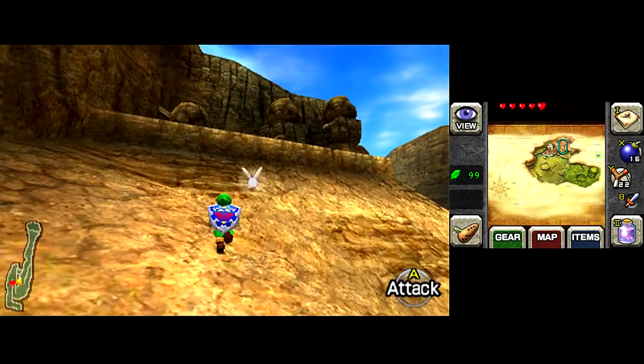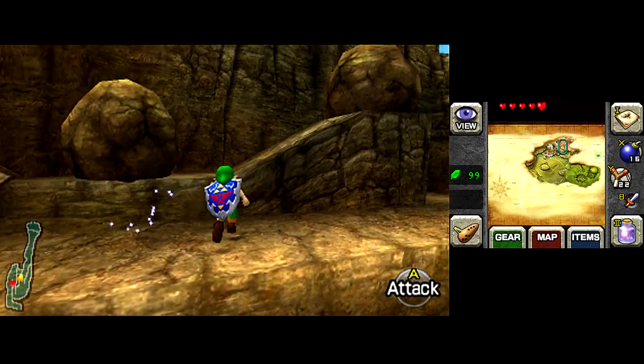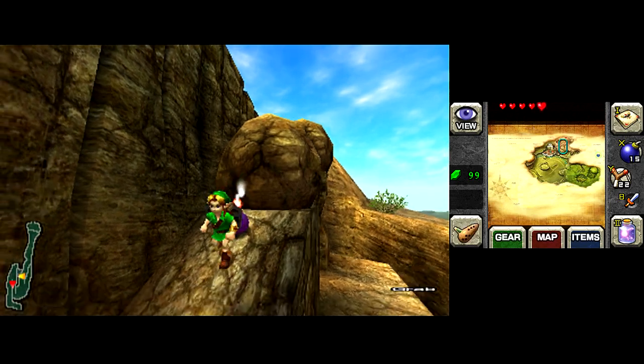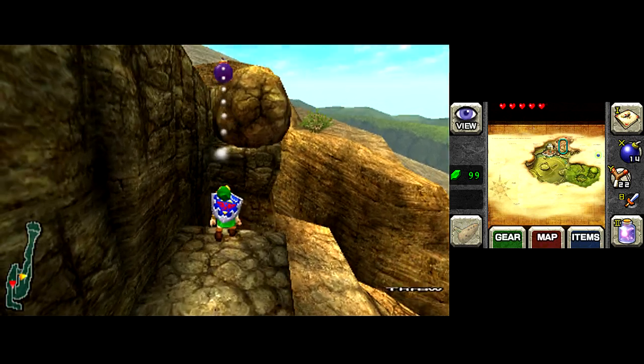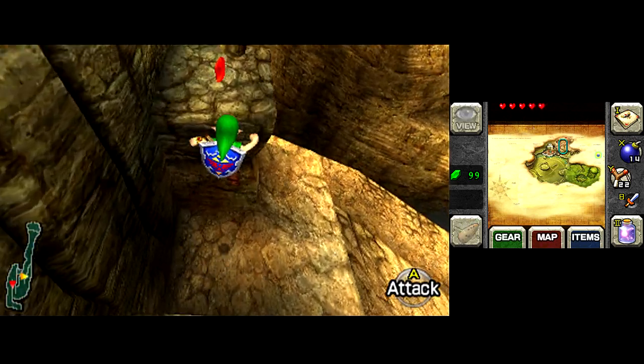So let's trek up Death Mountain and get a little bit of a power-up. Before we actually trek up the mountain, we've got to go on the mountain path, then we get to the mountain peak. As you can tell by the regions of this game, they kind of struck down the whole creativity department. But when you consider that the Gorons probably came up with most of the names themselves, it starts to make a whole lot of sense.